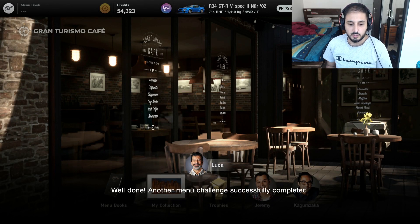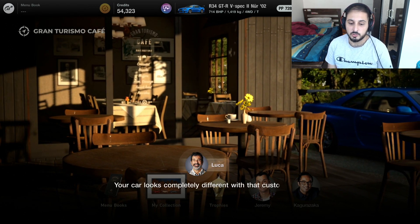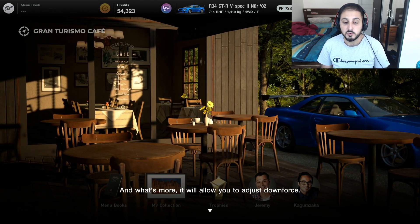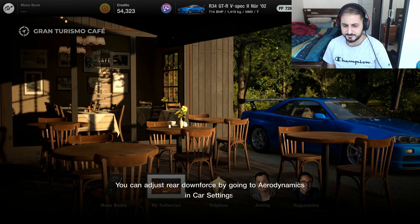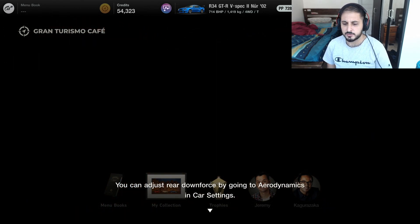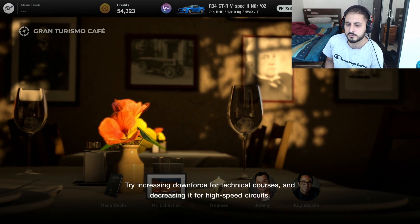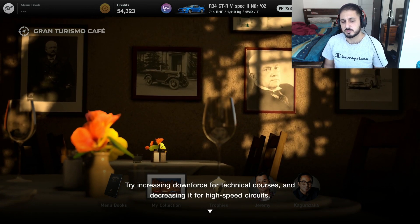Well done - another menu challenge successfully completed. Your car looks completely different with that custom wing. It looks so much cooler, and what's more, it will allow you to adjust downforce. You can adjust rear downforce by going to aerodynamics in car settings. Try increasing downforce for technical courses and decreasing it for high-speed circuits.